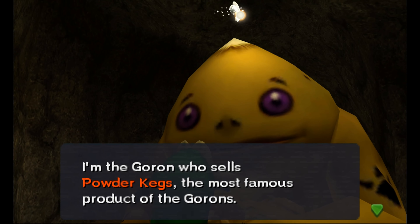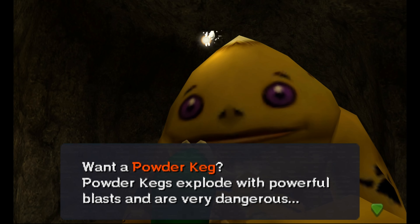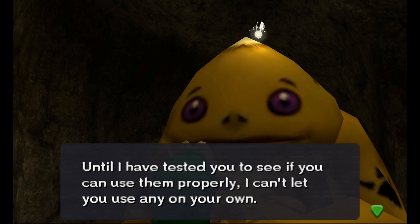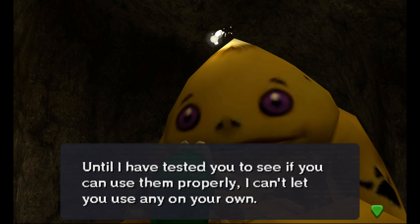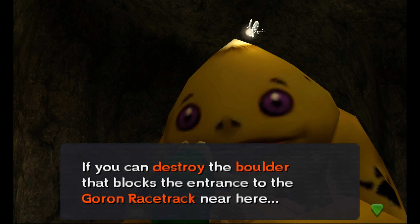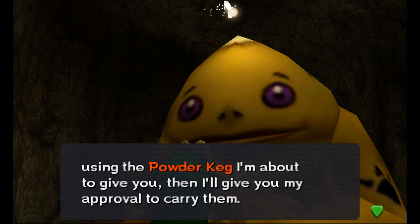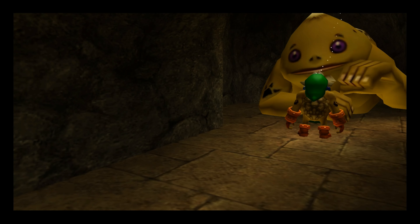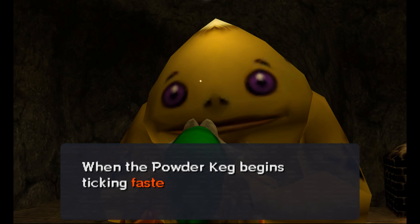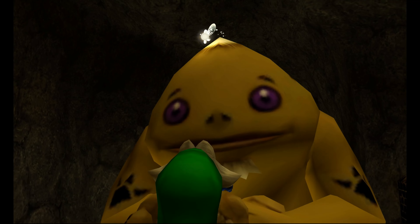I'm the Goron who sells powder kegs. They explode with powerful blasts and are very dangerous. Until I've tested to see that you can use them properly, I can't just let you use them. If you can destroy the boulder that blocks the entrance to the Goron race track, he'll allow us to keep using them. So we are now on a timer and have to get there as fast as possible with this keg.